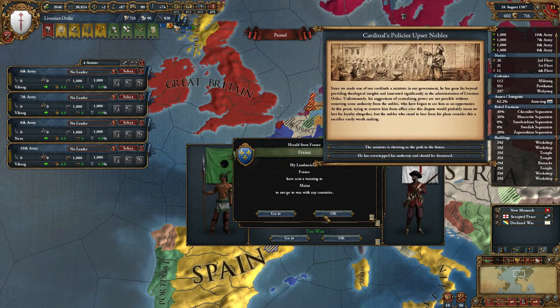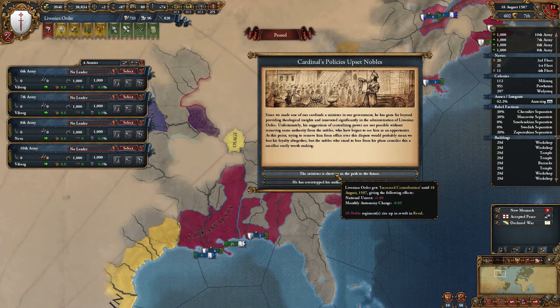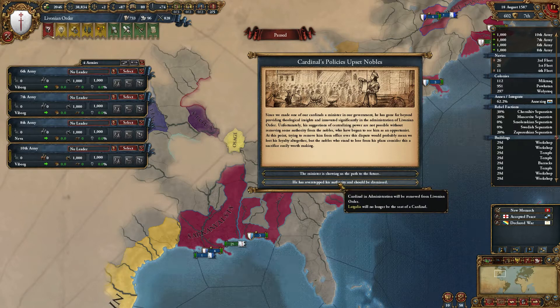Cardinal's policies upset nobles. Since we made one of our Cardinals a minister in our government, he has gone far beyond providing theological insights and innovated significantly in the administration of the Livonian Order. Unfortunately his suggestions of centralising power are not possible without removing some authority from the nobles, who have begun to see him as an opportunist. So we can either lose a cardinal or have a rebellion. I'll just lose the cardinal - I can't be bothered with a rebellion.